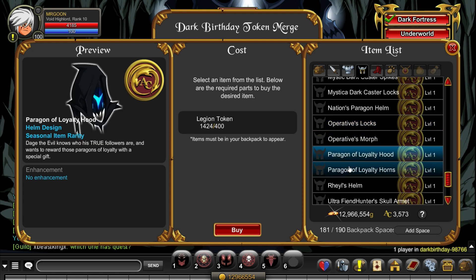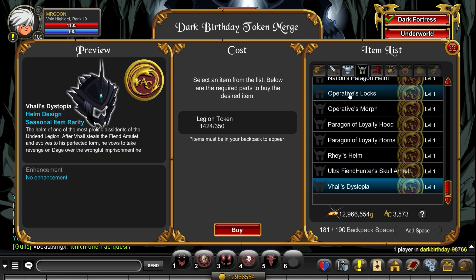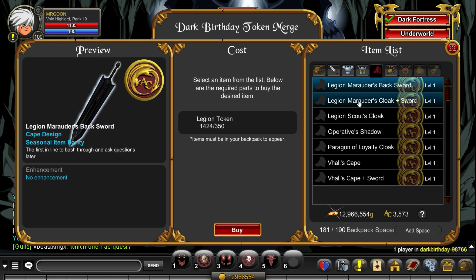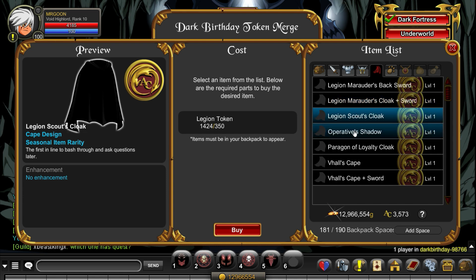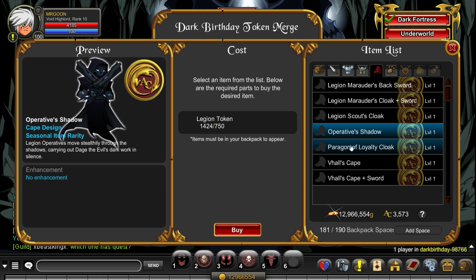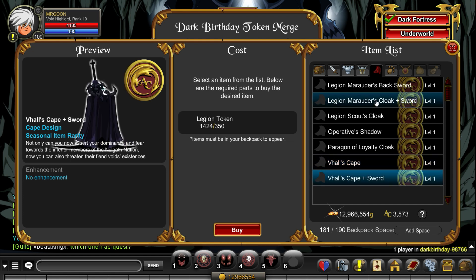One thing I would say on this shop is to make sure you do check back each week, because there's always the potential they're going to add more into this as time goes on. We know the Rare shop will be getting two separate updates — one on Week 2 and one on Week 3 — so that usually adds in an extra armour or two. Hopefully, we're going to see whatever the new Paragon is; I'm really hopeful for that this year.